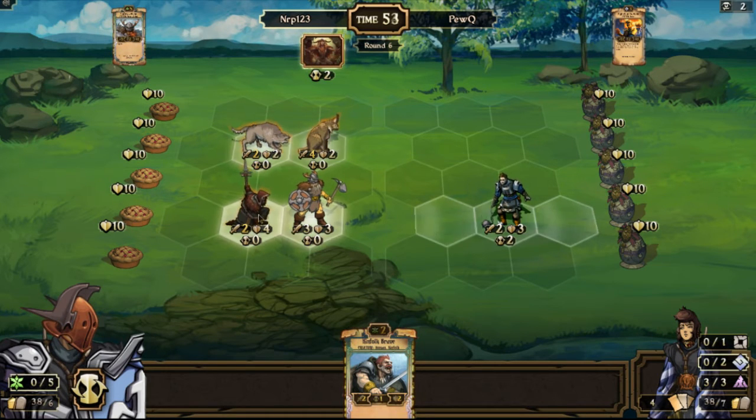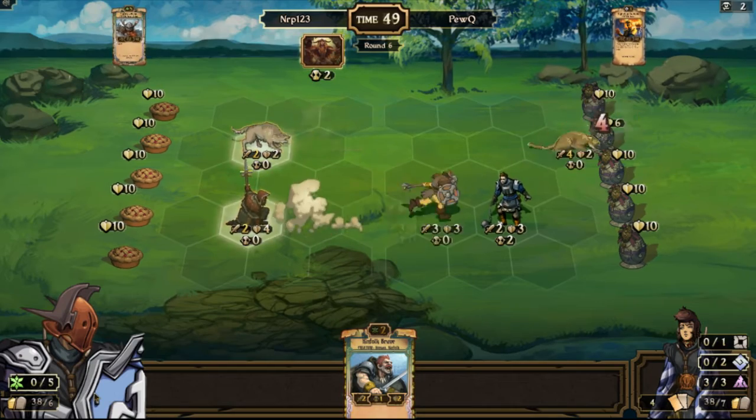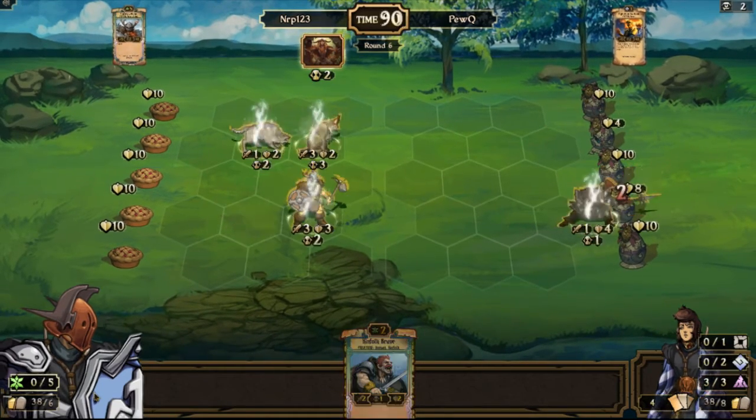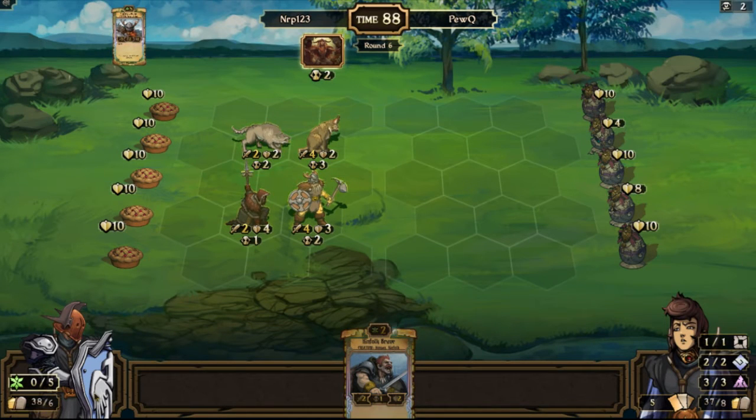I don't really have to separate him, because for him to clear my guys he needs to have something with zero countdown — like a Tempo Theft Harvester or Tempo Theft Arbalest Deer. He's not high enough in resources yet where he can Tempo Theft my thing and then Soul Steal also. So I'm pretty safe right now.